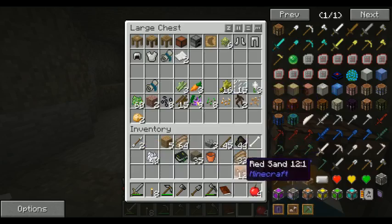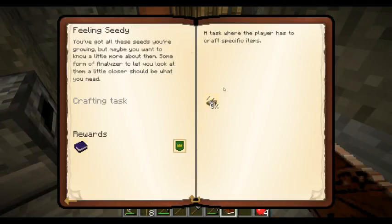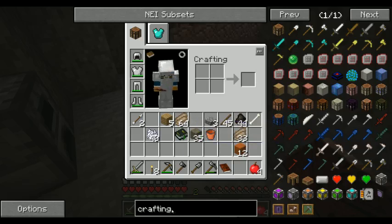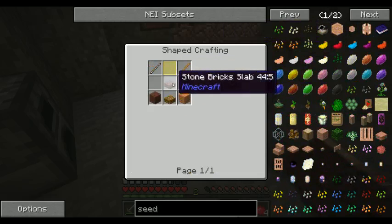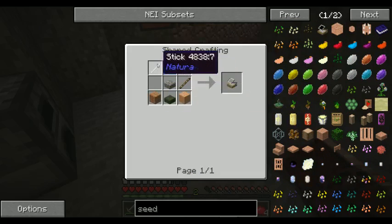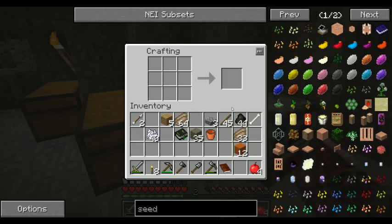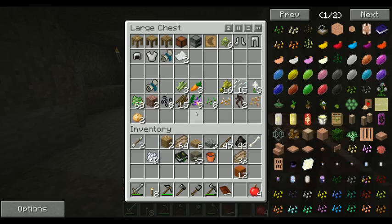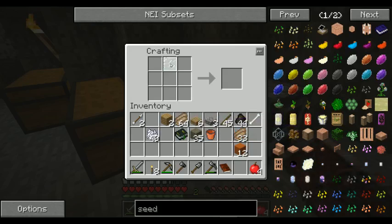So I have paper. That means I need to craft another seed analyzer — just playing catch up. I need a glass pane, stone slab, sticks, wood slab. I think I can do that. Stone slab, regular slab.